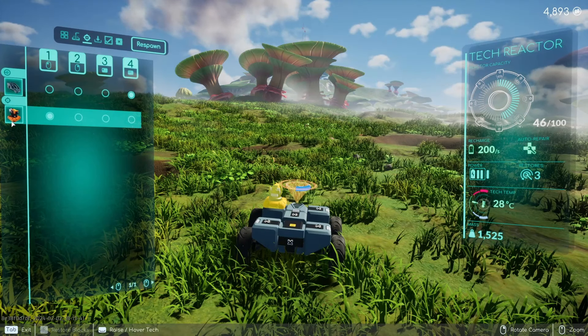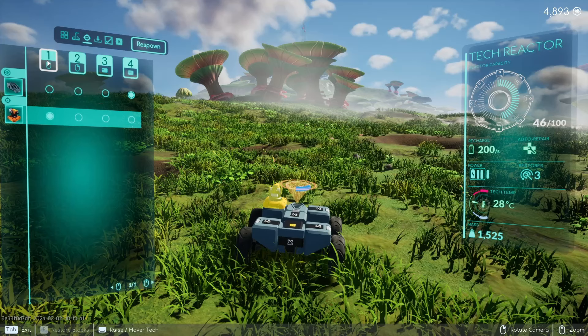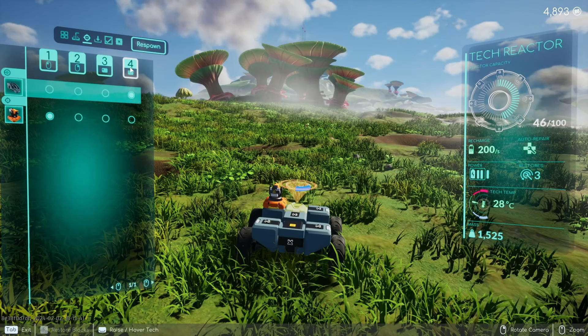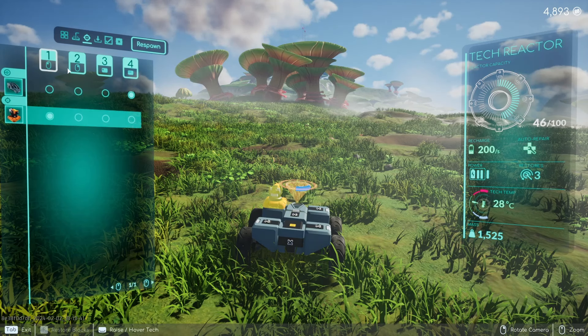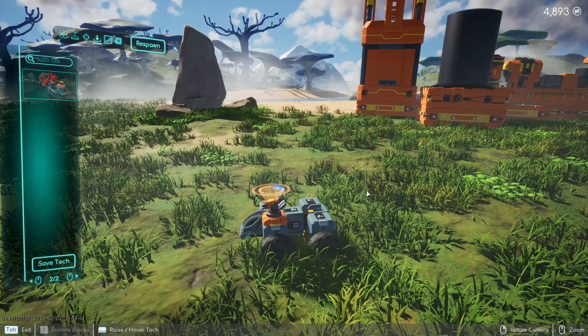The next item over is your weapons grouping. You have up to four different weapons groupings, and as you gather more resource lasers or different items, they will appear here. You can group them into one, two, three, and four, and depending on how you group them is what button you'll push to use them.